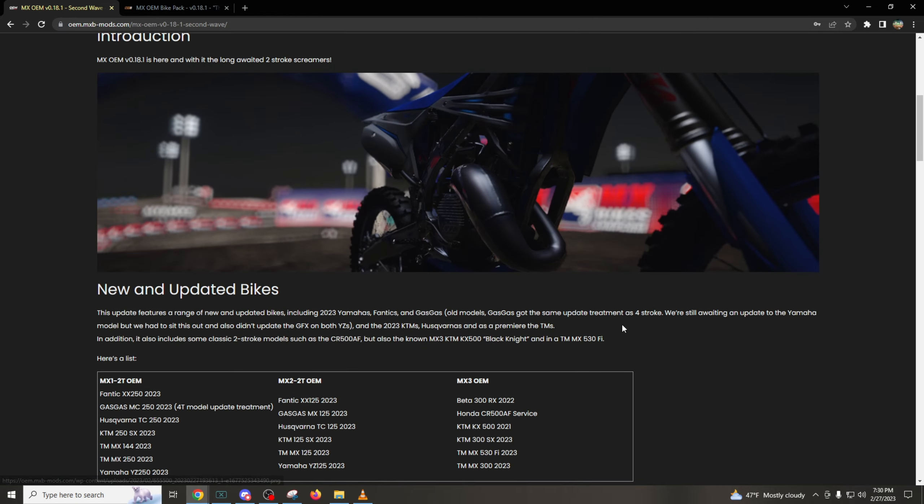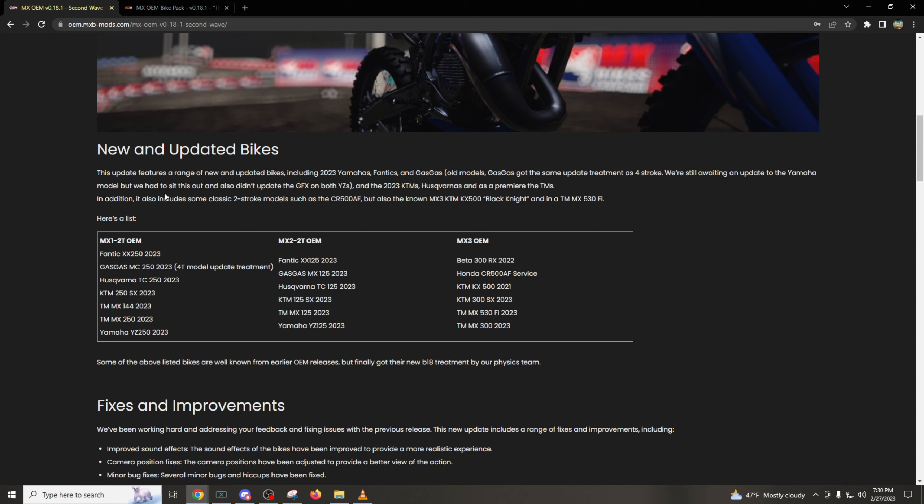Going back up to the new and updated bikes: this update features a range of new and updated bikes including 2023 Yamahas, Fantic, Gas Gas, KTMs, Husky, and the TMs. In addition, it also includes some classic two-stroke models such as the CRF 500 — also known as the MX3 — the KTM KX 500 Black Knight, which I'm pretty sure I have a video on (that bike is awesome), as well as the TM MX530FI. Never heard of this bike before but I'm excited to try it.